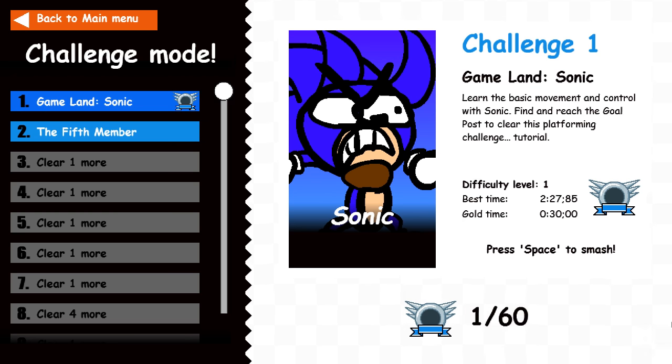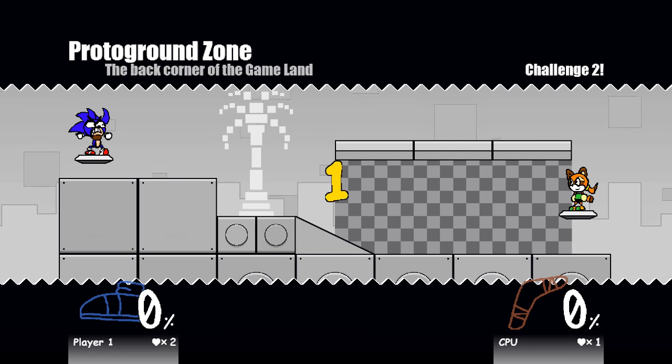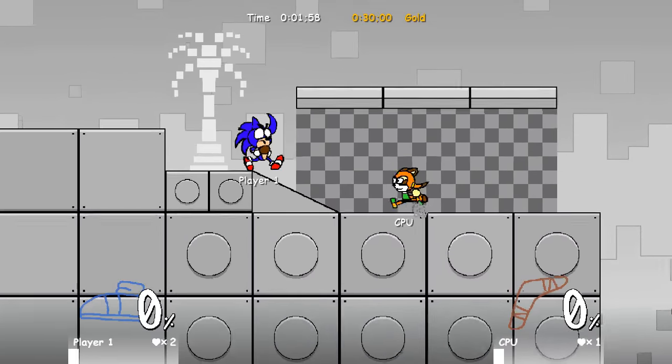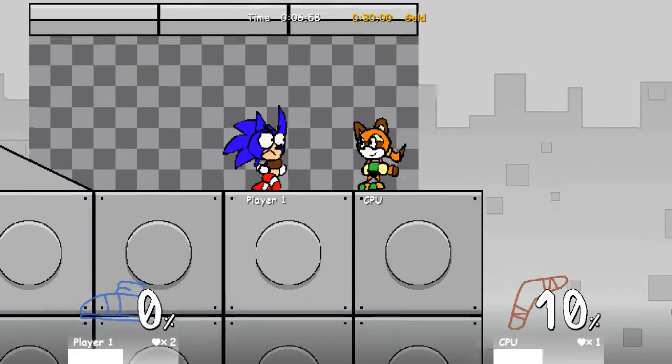Goal time: 30 seconds — you're having a laugh, aren't you? The last member of the Boom team is here to give you a tutorial. Pick the character and learn the battles. Just keep kicking — die, die, die, die.